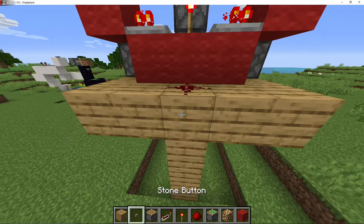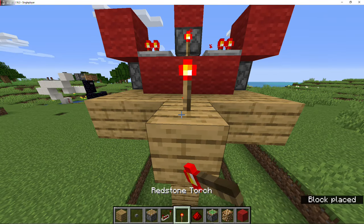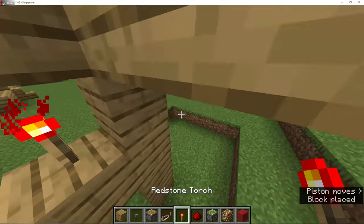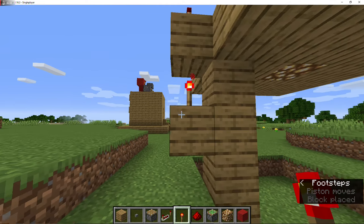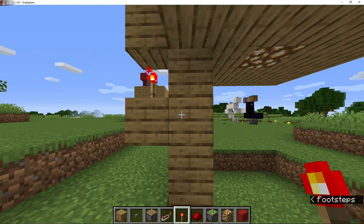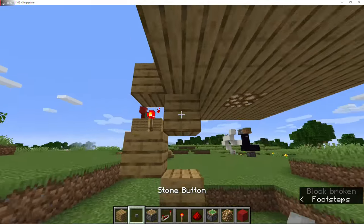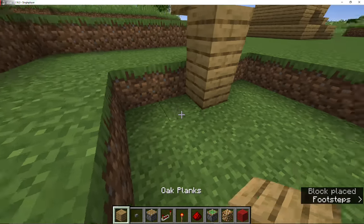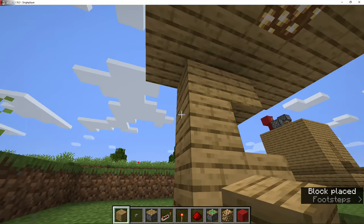You've got your redstone dust here. You want to come out a block, put a torch on it, and then put another block with a torch on the top. Come around, and then the block which has the torch on top - you want to break it. So it's looking like that. Obviously you'll have your walls and stuff all around the outside. You want to put your button on it. And that is it, guys.